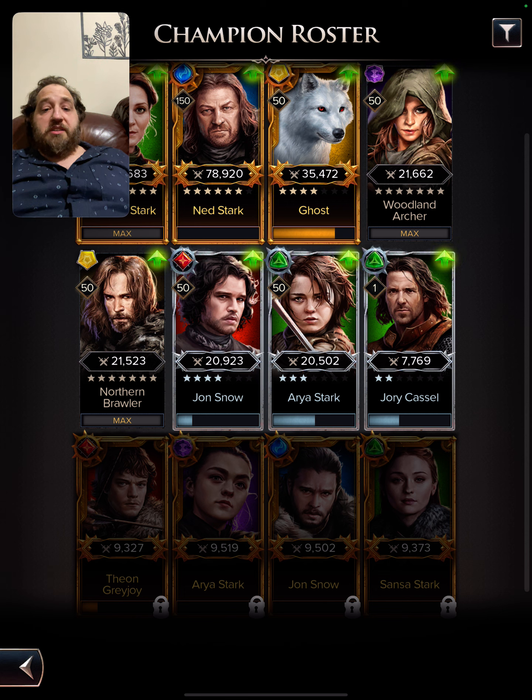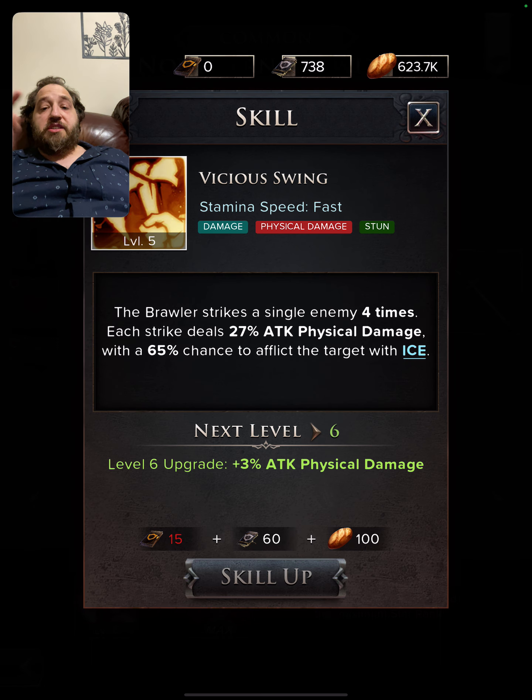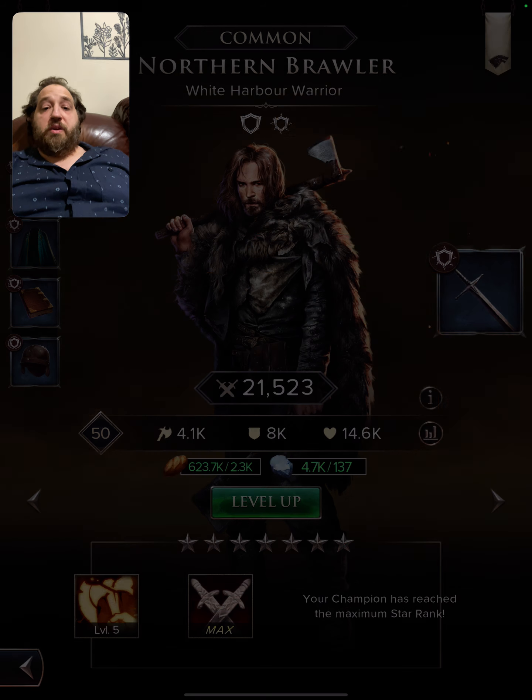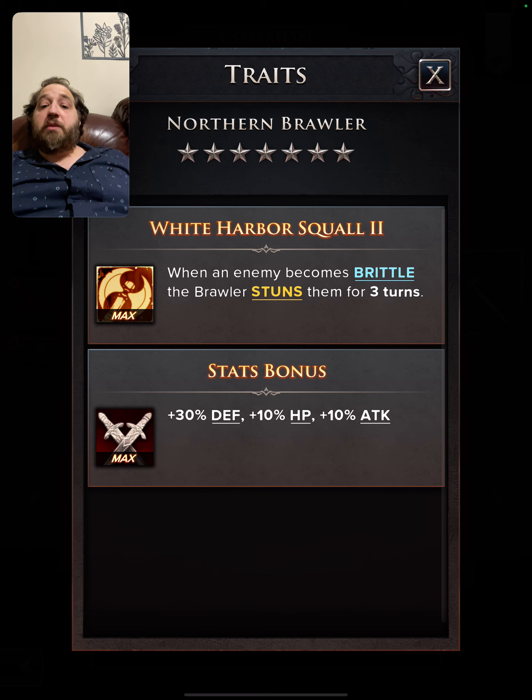The Woodland Archer is normal speed, and she also stealths herself when someone becomes brittle. Now these are level 50 so they might not survive, but that's okay. Then we're going to go with the Brawler. The Brawler has a fast speed skill — also the Lord of Bones — so they will happen at the same time. You have a 65 percent chance to afflict the target with ice four times with this swing.